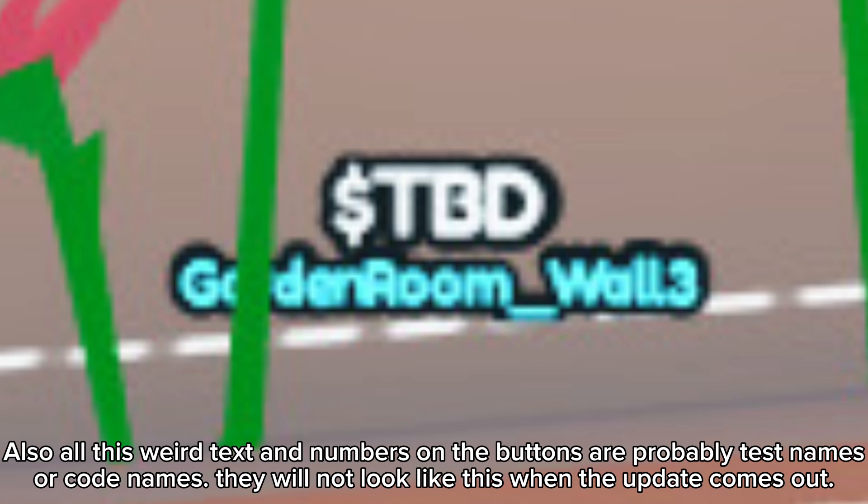All this weird text and numbers on the buttons are probably test names or code names. They will not look like this when the update comes out.